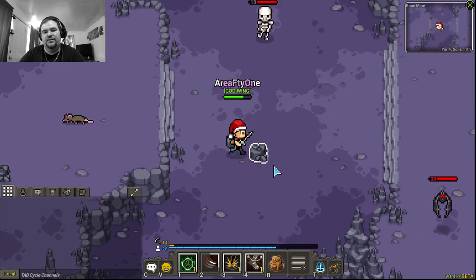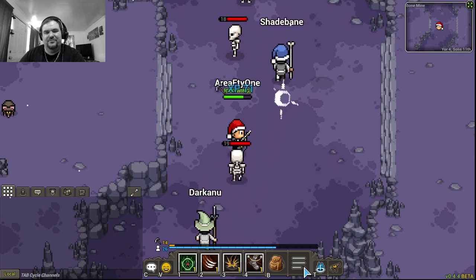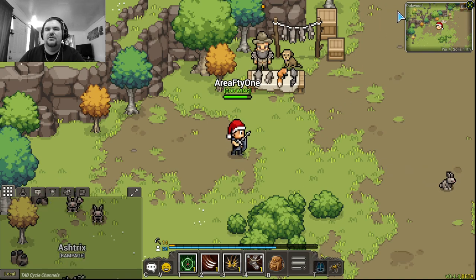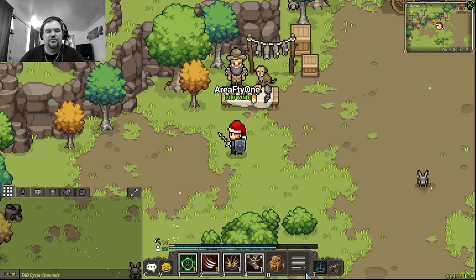They do drop stuff when they die. Nothing's really quick in this game, don't let me fool you. I just teleported back — it's this little T button down here; on mobile I think it's up in the top right corner. You press it and it'll teleport you, but I think you can only do it once every three or four minutes.